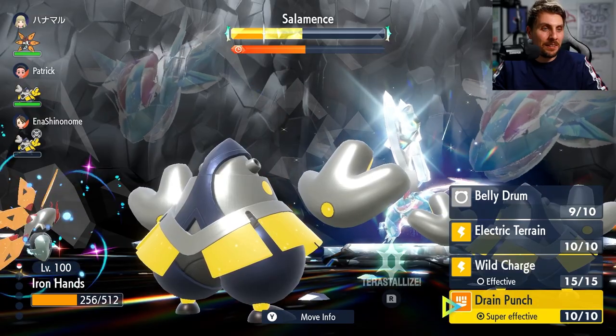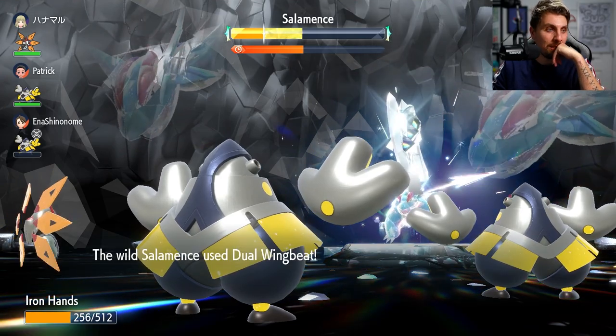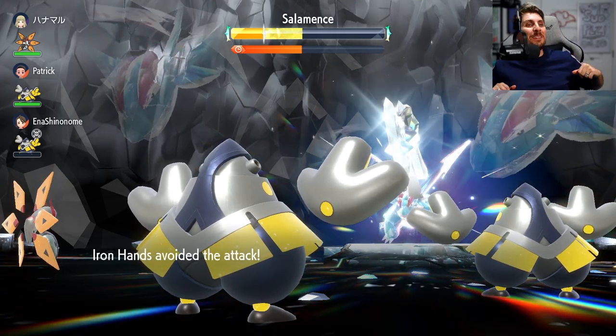We did cover a couple of builds in our preview video for this event — we covered Tyranitar and Hydreigon as options against the Ghost-type Tyranitar specifically, and then Iron Hands and Iron Valiant as options against Salamence. But after going in on the Salamence and finding out more details, Iron Valiant and Iron Hands don't seem like the best options given the array of flying-type attacks that Salamence is going to throw out.